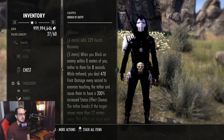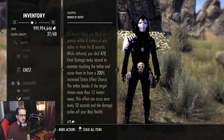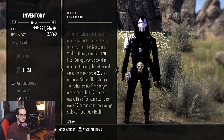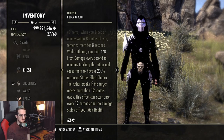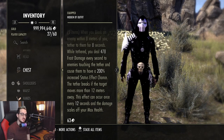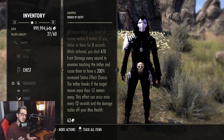But the five-piece: when you block an enemy within eight meters of you, you tether to them for eight seconds. While tethered, you deal a certain amount of frost damage every second. Enemies touching the tether have 200% increased status effect chance. The tether breaks if the target moves more than 12 meters away. This effect occurs once every 12 seconds, and the damage scales off your maximum health.